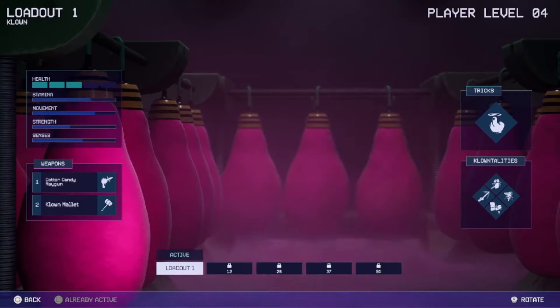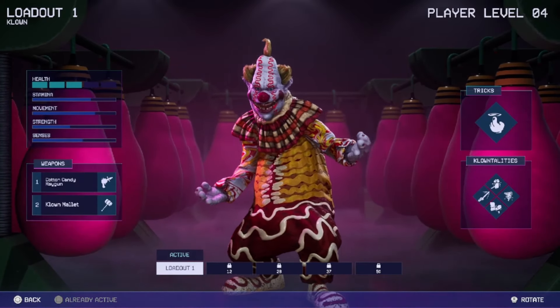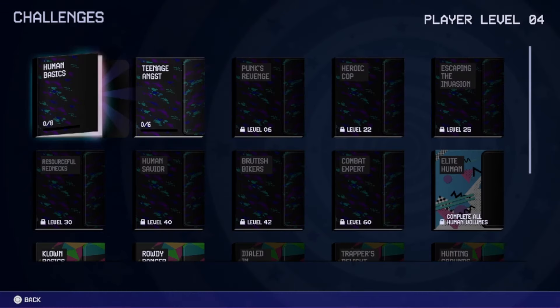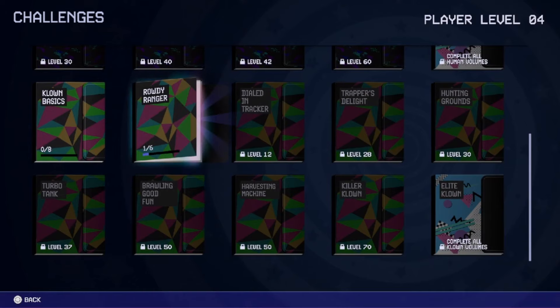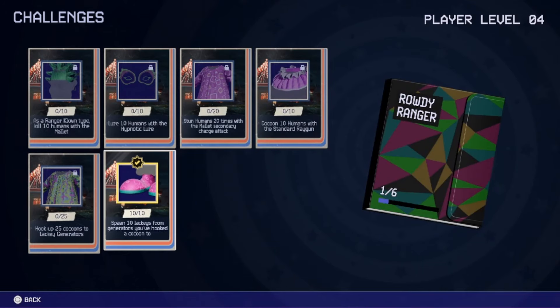As you play matches you'll find more customization options as you unlock different things. The last thing to cover is the challenges. As you complete challenges you unlock certain items — some simply require reaching level 60, while others require completing specific tasks. For example, Rowdy Ranger requires you to spawn 10 lackeys, and completing that challenge unlocks the Trapper Keeper reward — for those of you who even remember Trapper Keepers.